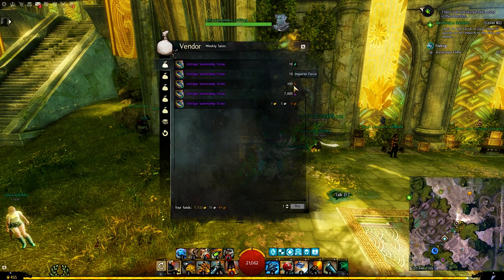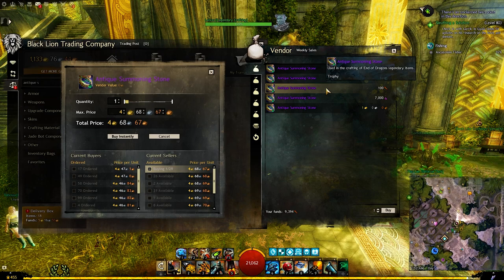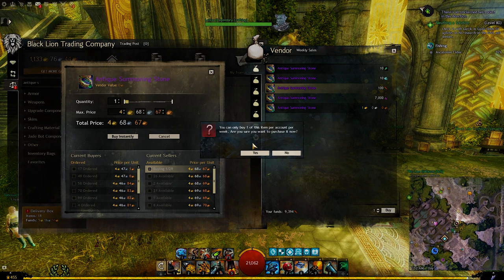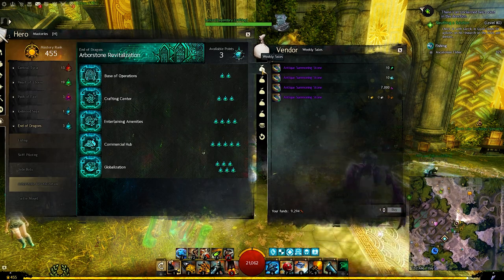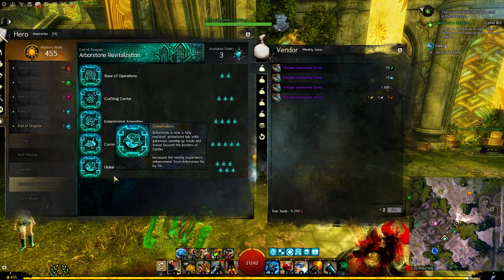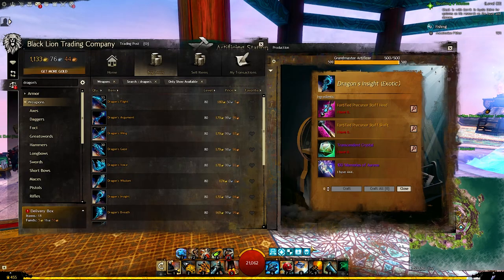From Levis in Arbor Stone we can buy one antique summoning stone for 100 imperial favor. It sells for a very good price on the trading post and you will make a lot of profit from it, but you can only buy one stone per week using imperial favor. To unlock this tab and be able to buy those items, you must have the Globalization mastery in the Arbor Stone section.